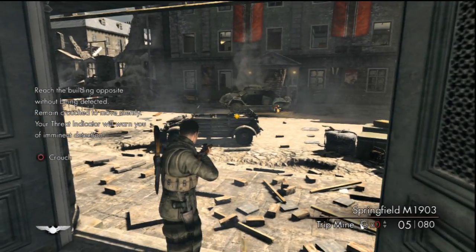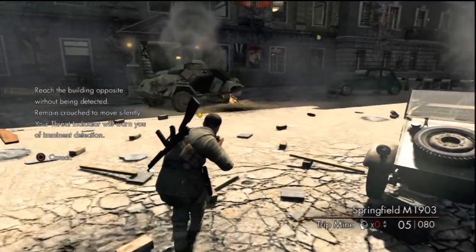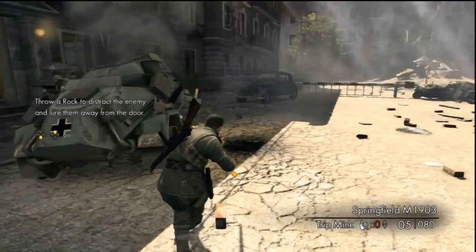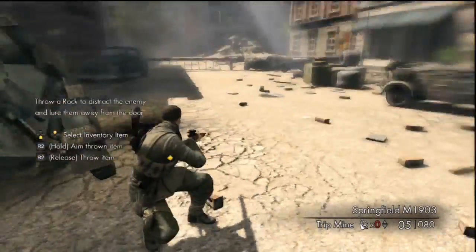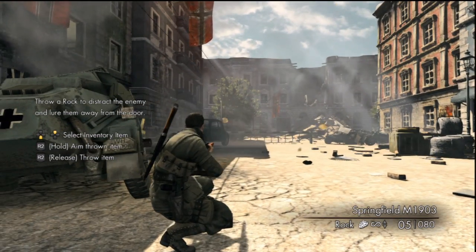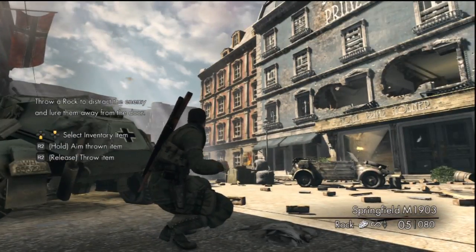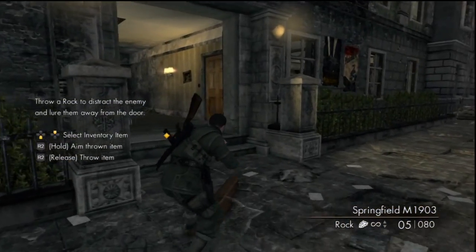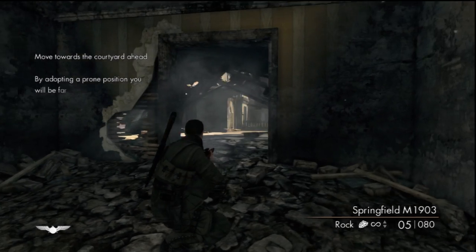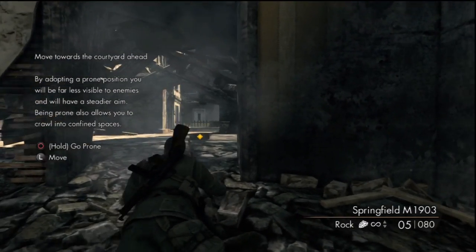This little prologue is basically walking you through — kind of showing you what to expect in the game, how the controls work, the different types of weapons and things you have. So we just set the trip mine there, so if anyone walks through that — no good for them. Then the next thing is the rock. We seem to have an unlimited supply of rocks, and what we're going to use the rocks for is to distract our enemies. There are a couple of baddies standing on the other side of this tank to my left. We're going to pitch a couple of rocks off to the side, get their attention, and as they run to go see what that sound was, we're going to duck through this door behind them. Make sure you're crouched the whole time. Crouching will make sure that nobody hears you.